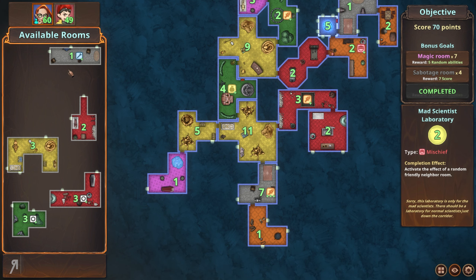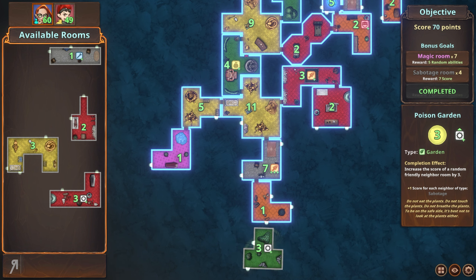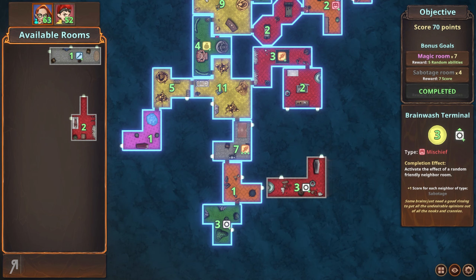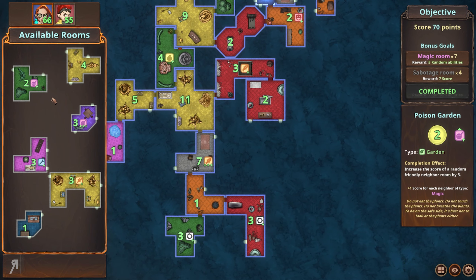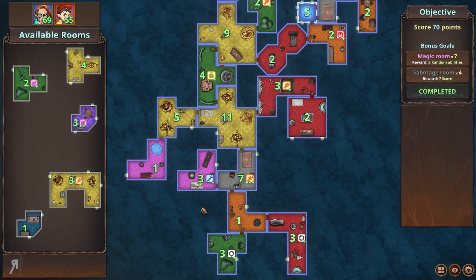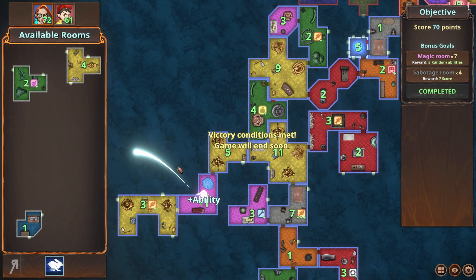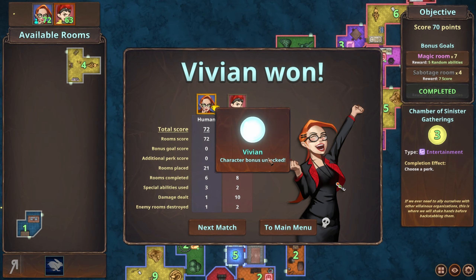I need more magic rooms but there's nothing I really want, so I'll just go for high-score plays and take good rooms away from Eddie. We could go for something like this — I only need one more score and then we're done. That is a victory! The game will end soon if Eddie can't reach 70, which is unlikely at this point. And there we go — whoo!